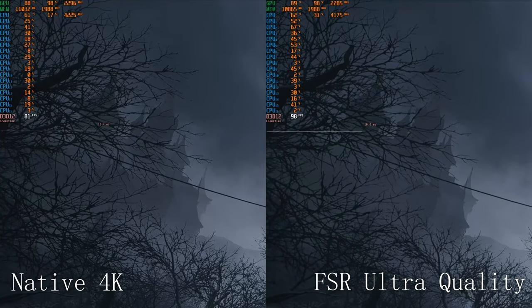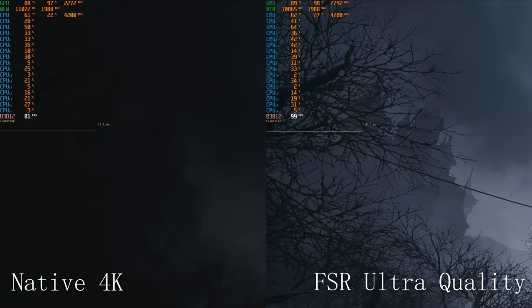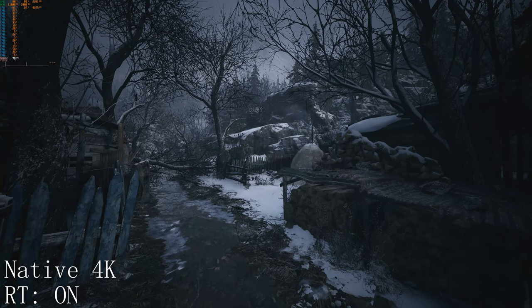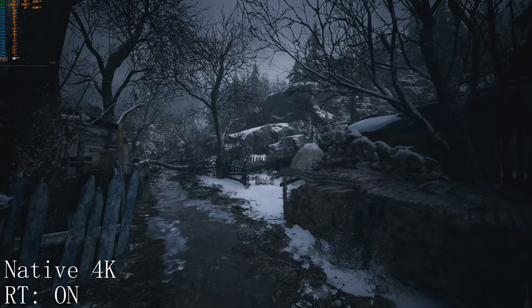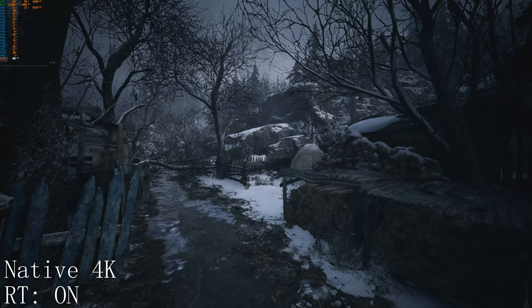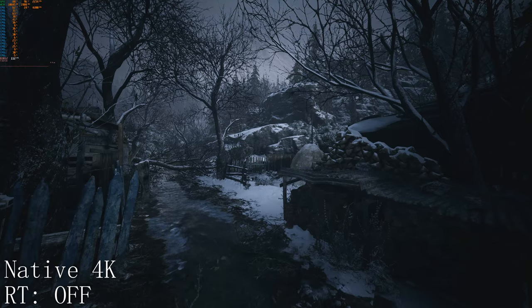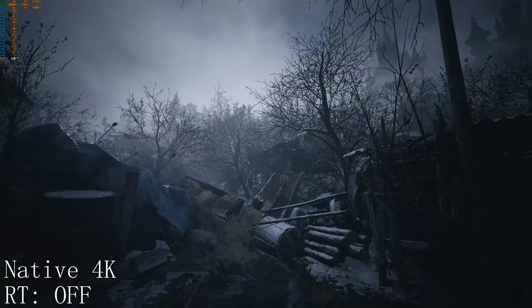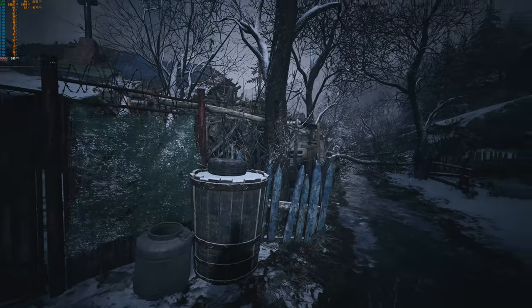Speaking of FPS — the performance increase from native to FSR ultra quality is okay, but not so amazing that I would give up the crisp image. These measurements are also taken with ray tracing set to its highest possible values. What I would personally do is disable ray tracing altogether, as it makes little to no noticeable difference in overall image quality. Take the 30-plus FPS boost from that and maybe consider FSR as an option for lower-tier GPUs trying to run the game at 4K.